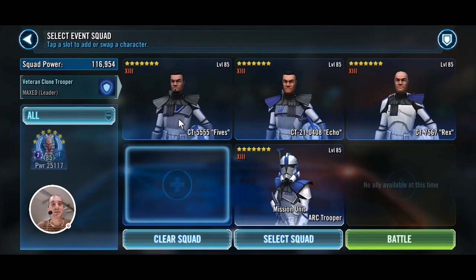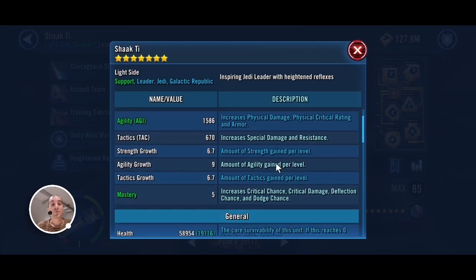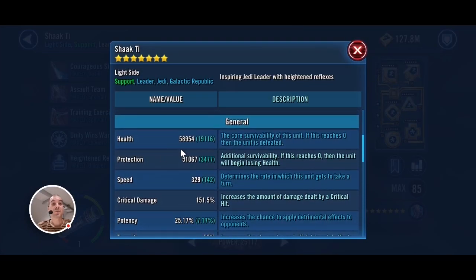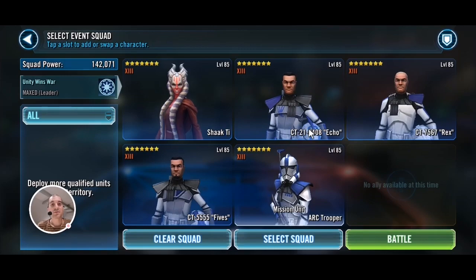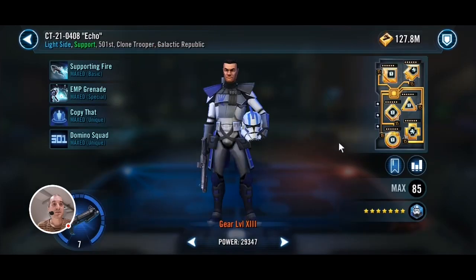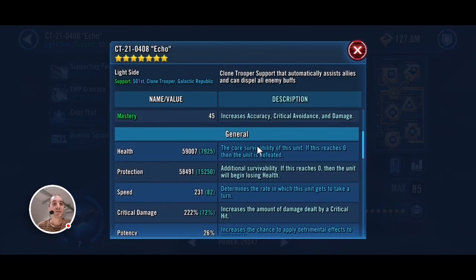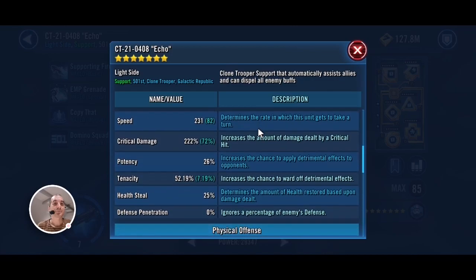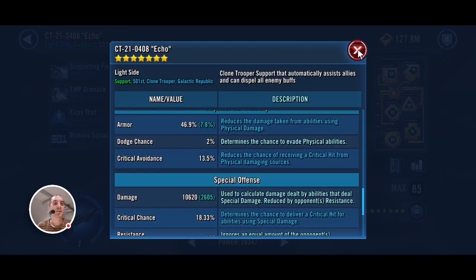You obviously want to have Shaak Ti lead. Let me first show you the mods I'm taking in. Shaak Ti is modded for speed and health — here are her stats. She's Relic 1, which is slightly concerning, but we'll see if she can hang in there. Echo is modded for critical damage and offense, as well as a little bit of speed. Here are his critical damage and offense stats.